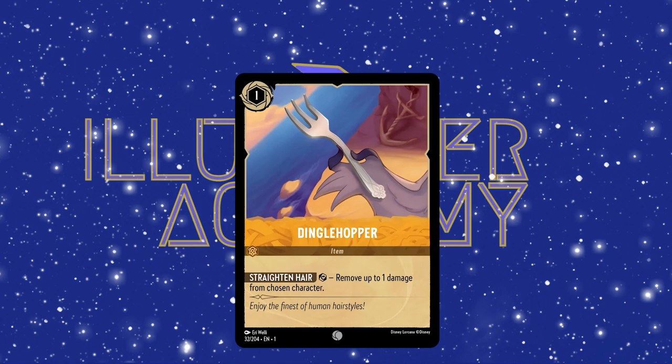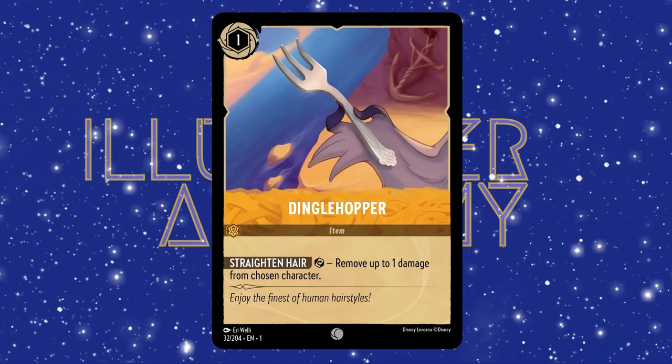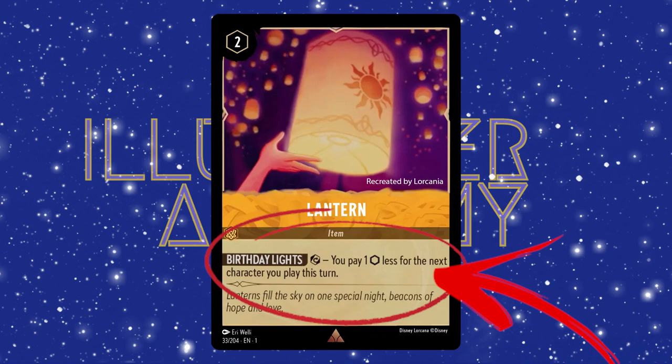The next type of card you will see are item cards. These cards range from anything like the Beast's Mirror from Beauty and the Beast to a Dinglehopper from The Little Mermaid. These cards have special abilities that you can use over and over again. The abilities can draw you cards, help you remove damage, or help you play your more powerful cards.